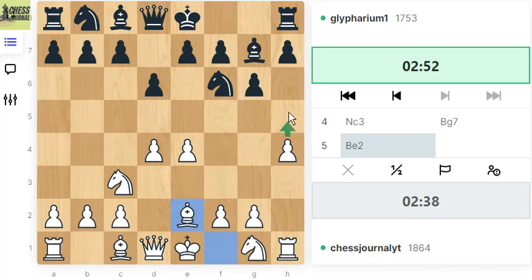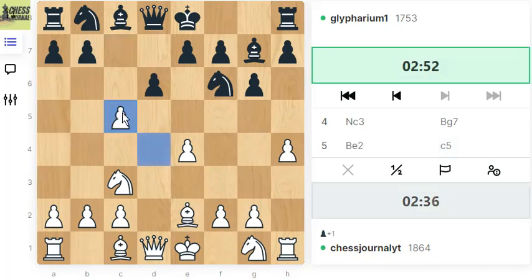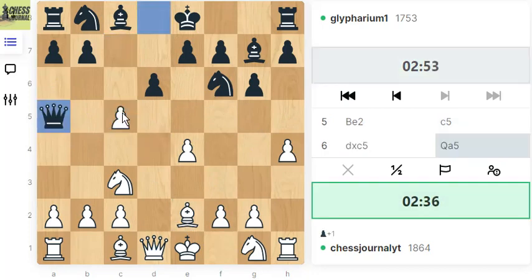I want to play here, waiting for them to castle. C5 — let's open up. Queen A5, limiting our knight's movement.